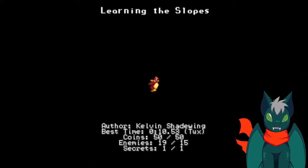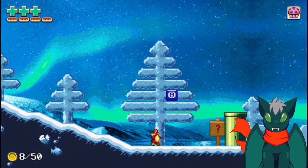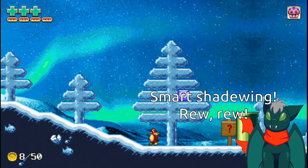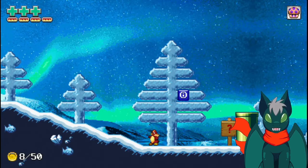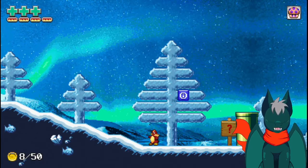So as you can see right here, looks pretty normal — all the usual stuff. You'll notice up there in the top left corner is the new energy bar. The energy bar now changes its design based on what element you're using.